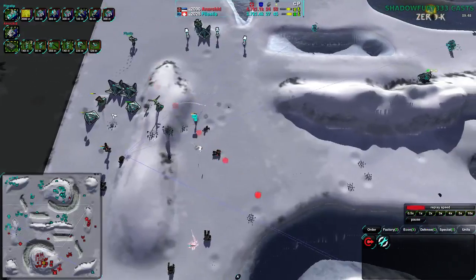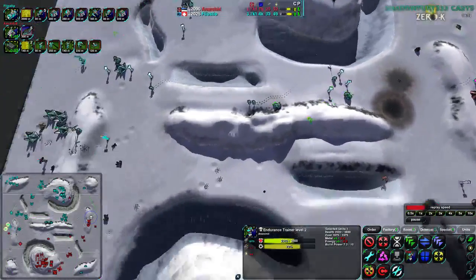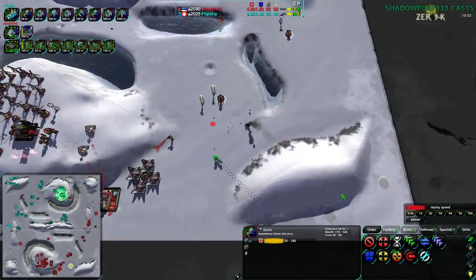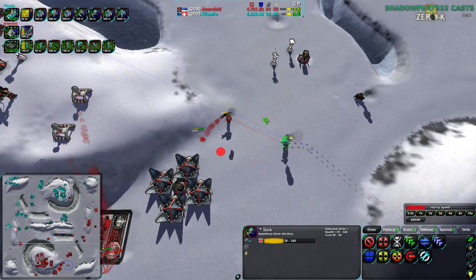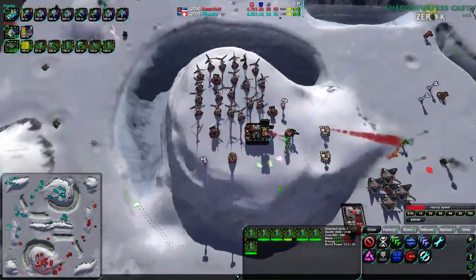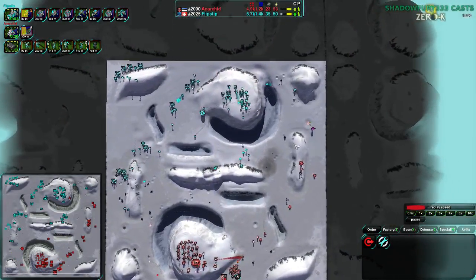However, Flipstep does lose that high-powered metal extractor. Anarkid's commander on the other hand is very much alive and is morphing once again. The high-powered metal extractor is also alive. Flipstep is not in an easy spot to push forward. They finally have made those southeast Ducks do something - they're going to kill a worker, which is actually pretty good. A lot of conjurers have been built; Anarkid has been switching very much to conjurer production. Looks like just trying to power the factory forward, which is a good idea.